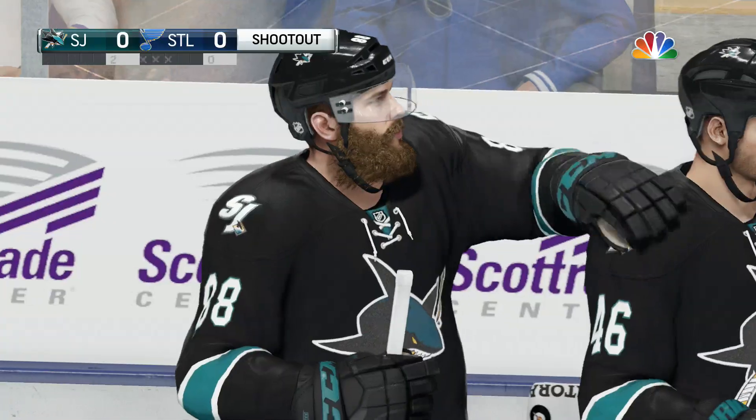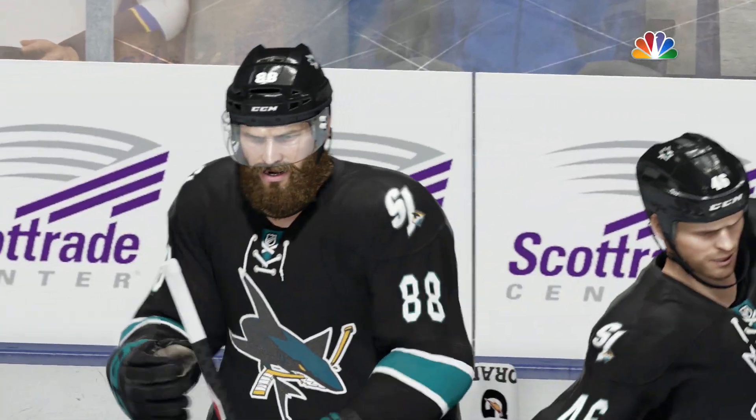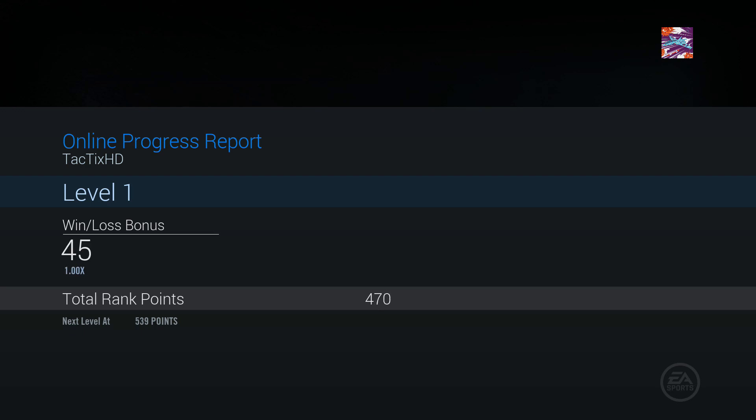So to recap: the Hitting Sniper is decent on the wing, but I feel like the regular Sniper is better. The Large Playmaker I actually really liked at Center, but if you're going to use a wing, I'd probably just stick with the regular Playmaker.